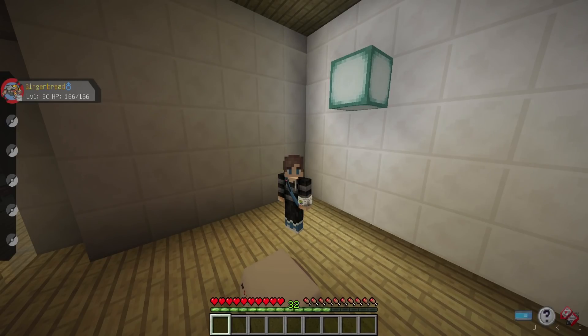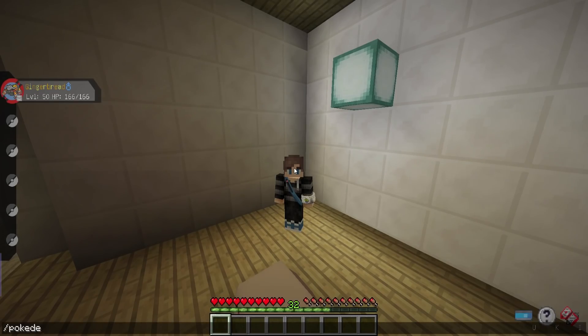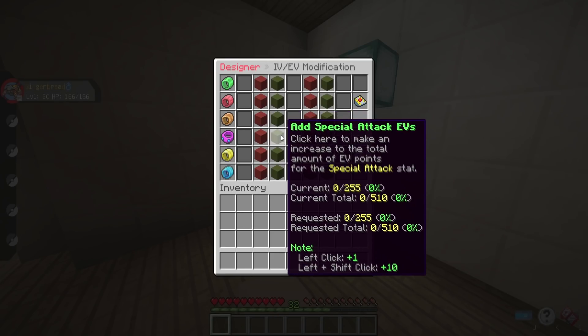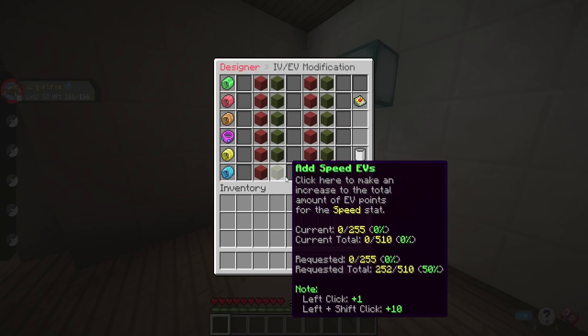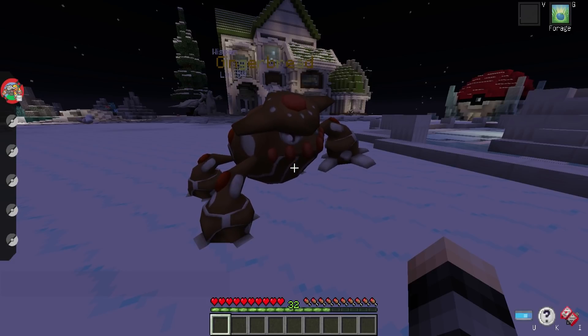EVs aren't something I like to spend too much time on since it's usually basic and repetitive, but of course we are going to be investing EVs. We're putting 252 into special attack and 252 into speed, with the remaining EVs going into special defense. That's it for the EV spread.